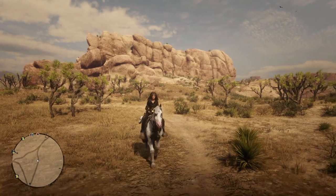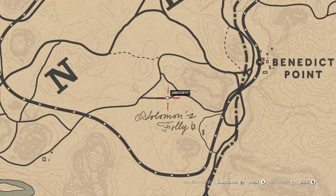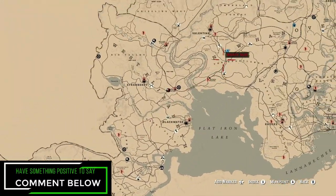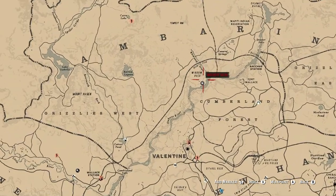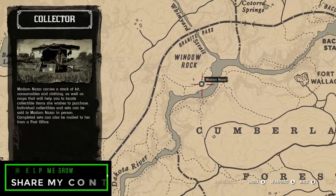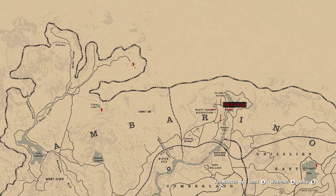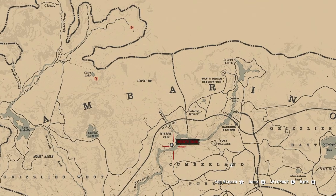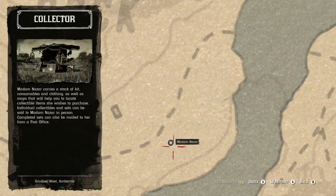Let's get started by showing you right where you can find Madam Nazar for today. She is going to be located up north, and I believe this is almost the furthest north possibility — she's going to be at Window Rock. The fast travel destination of choice is going to be at Valentine, or you could go to the Indian Reservation. I typically go in through Valentine, but you guys will find her no problem right here.